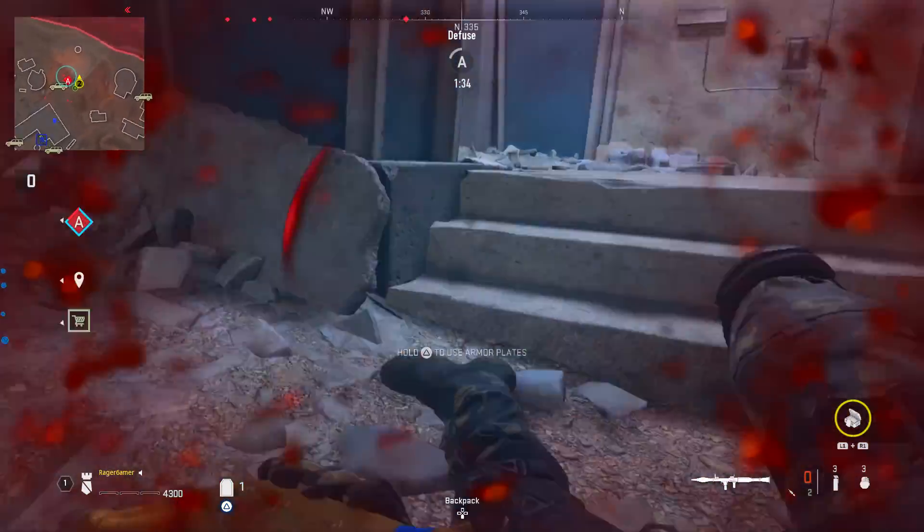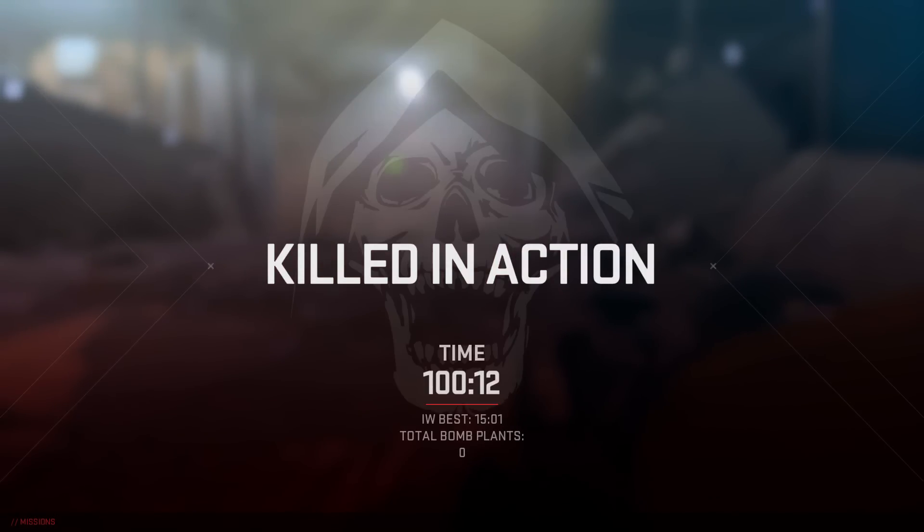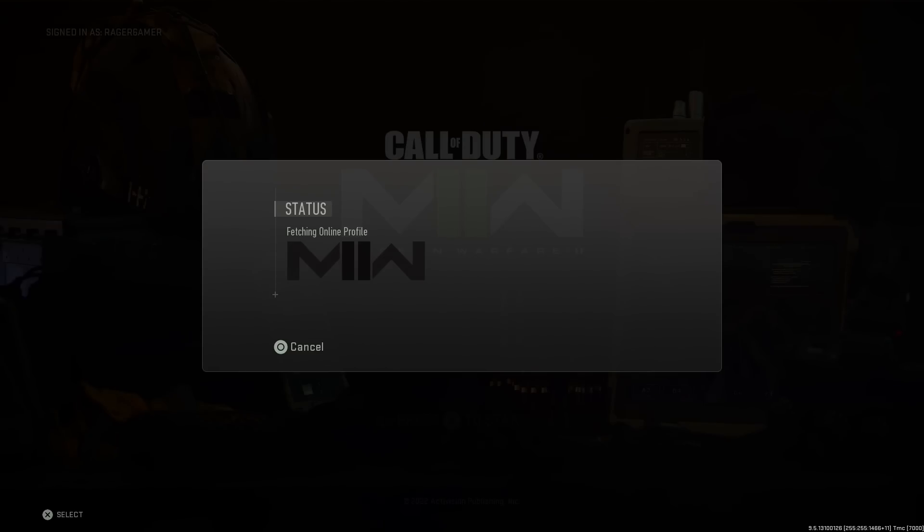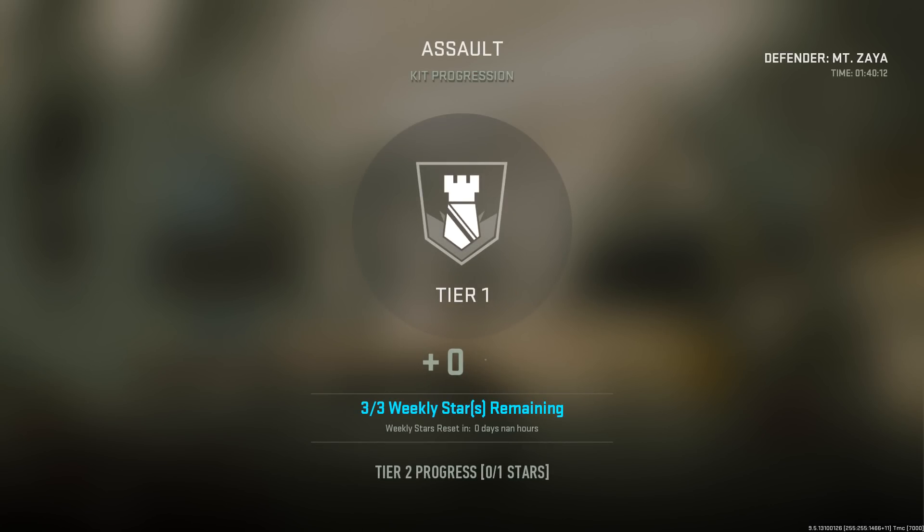In the end I lasted just over 100 minutes — about an hour and 40 — and earned over 26,500 almost 27,000 weapon XP. That was without a double XP token, just going AFK, getting a couple of kills at the end, and reviving my teammate once. This is really helpful for leveling up launchers, pistols, shotguns, snipers — anything that's a bit more difficult or that you can't be bothered to grind normally.